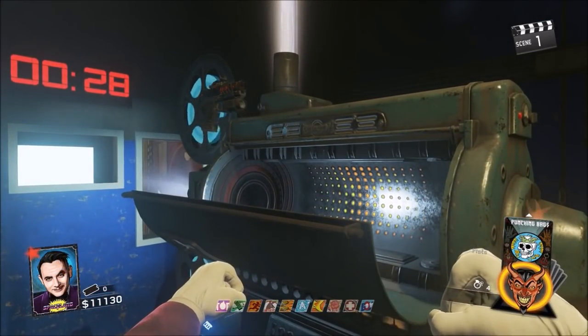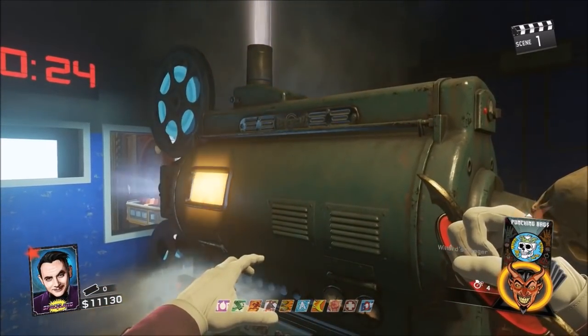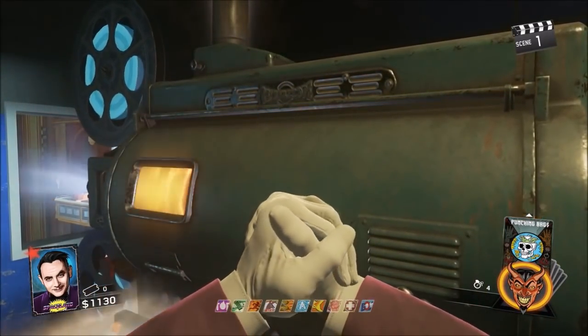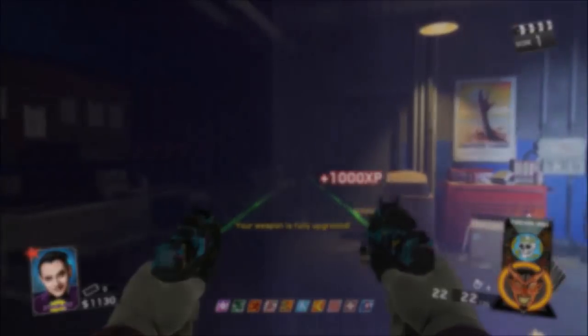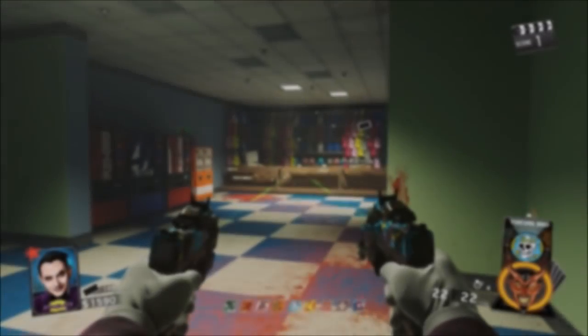Then you guys can go ahead and start it up on any Infinite Warfare Zombies map. And once you guys are in the map, you want to go ahead and keep your Kendall 44 or get it from the box. You need to get the Kendall 44 and you need to actually double pack-a-punch it. Now if you are playing without Director's Cut, you guys are going to have to get the Alien Fuses on your own and put them in the pack-a-punch. But once you do have the double pack-a-punch Kendall 44, you want to go ahead and take off Bomb Stoppers if you do have it.